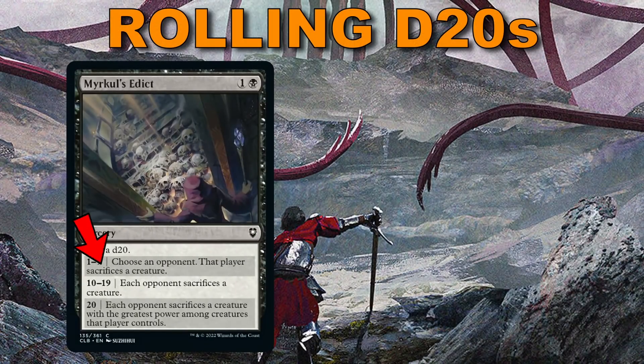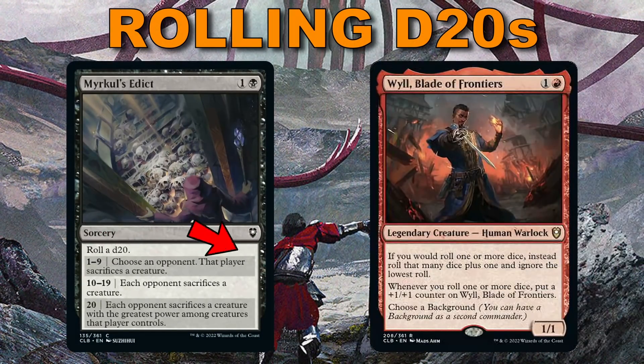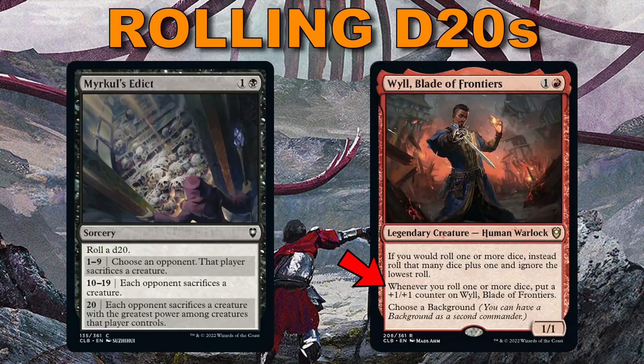Then there's dice rolling — of course there is, it's a D&D flavored set. There are cards that say you roll a d20 and then you do a thing, and then there are cards like Will who care about when you roll dice — like rolling an extra one. Very straightforward.